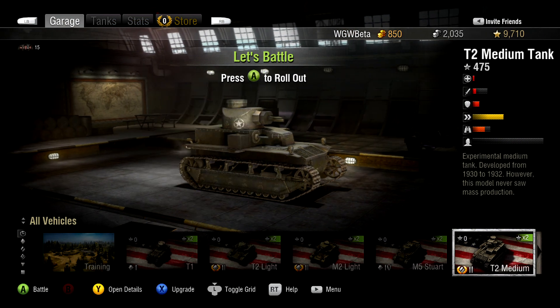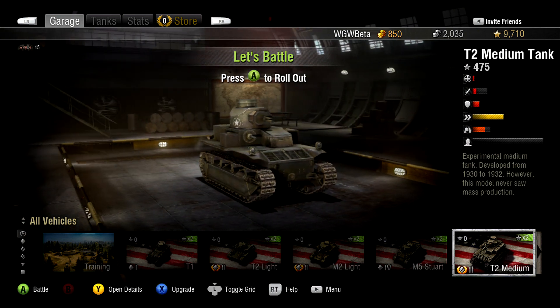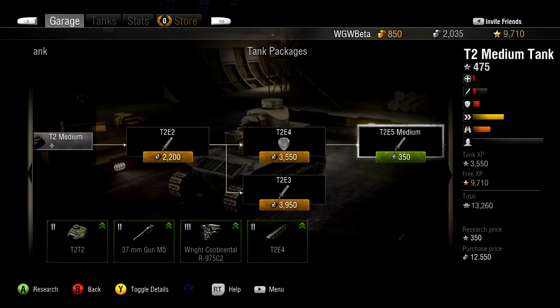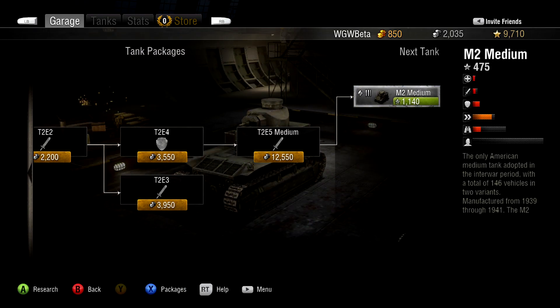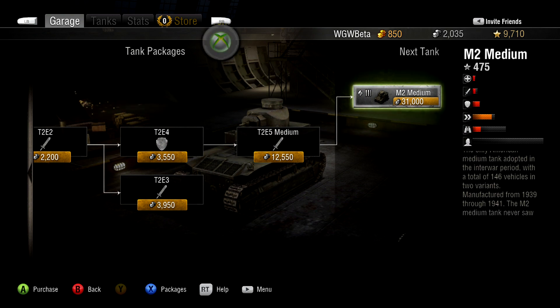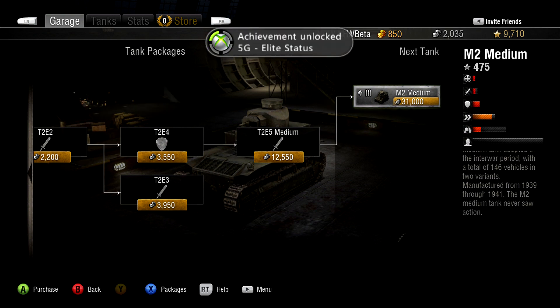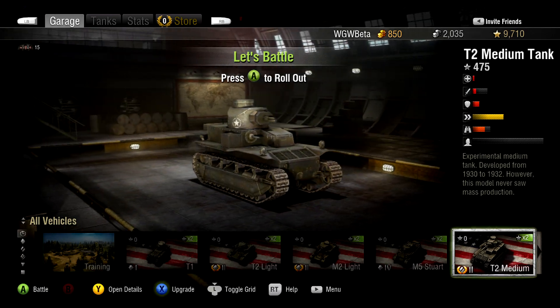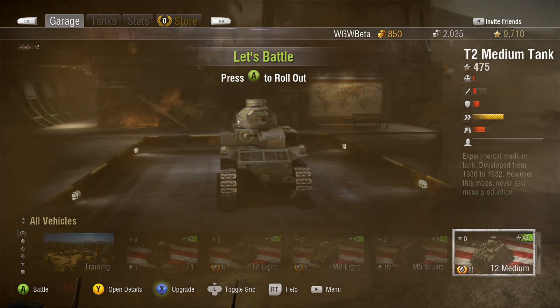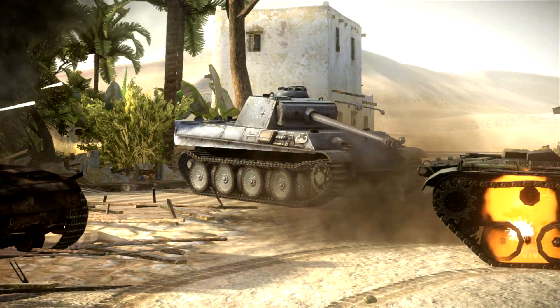Your tank experience allows you to unlock better packages for your tank. As you research packages for your tank, newer, higher-tier tanks will become available for you to research. Once a tank's research tree has been completed, that tank will become known as Elite. Elite tanks are likely to be the best tanks you have in your Garage and will be your best weapons for raining destruction on the battlefield.